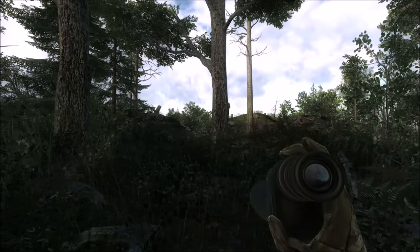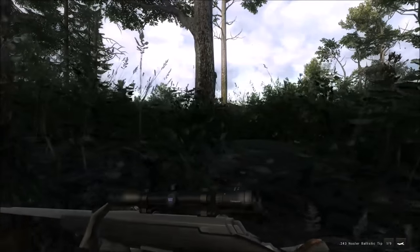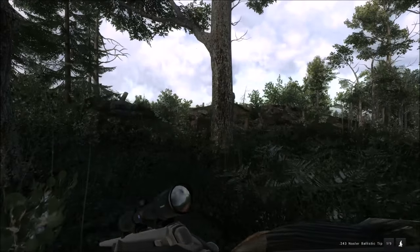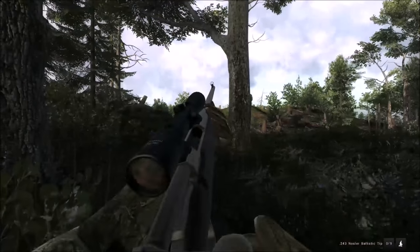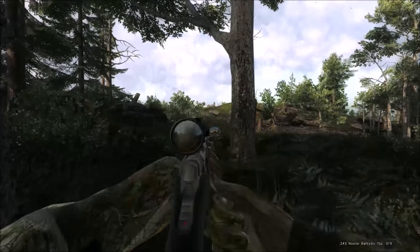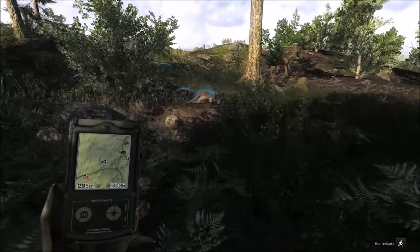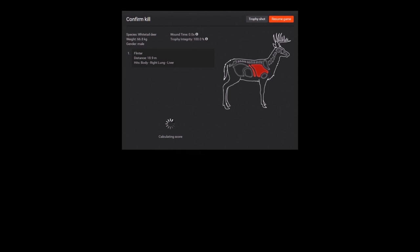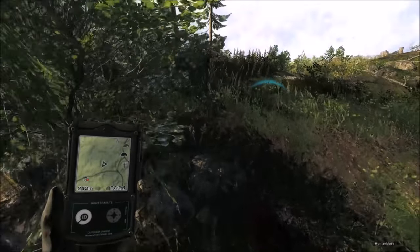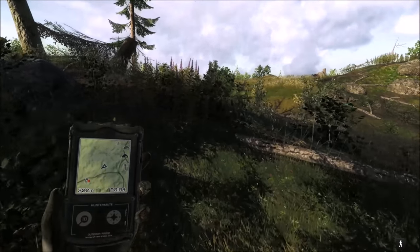We've got a white doe buck coming in, 70 to 95 score estimate, so quite small. He just stopped so we'll have to crawl over and go for our shot. That was weird but he dropped. Right lung, liver — kind of a surprising drop shot actually. 81 score. We didn't even make it to the tower. Maybe we'll still sit there because anything on the backside that was out of render could still be there.